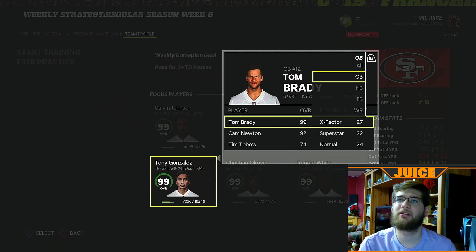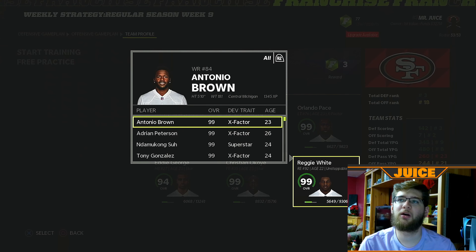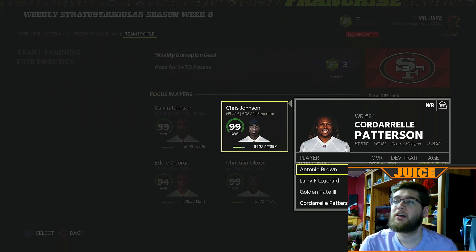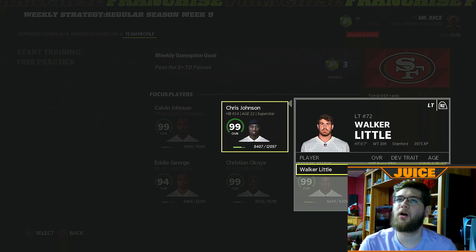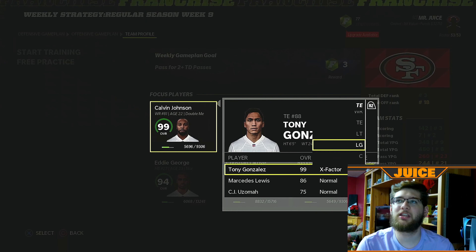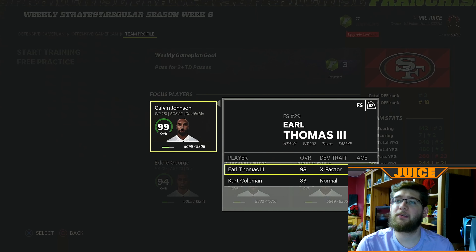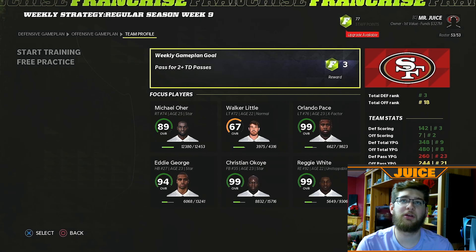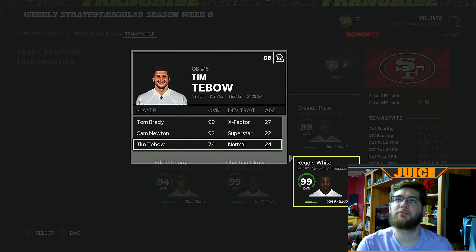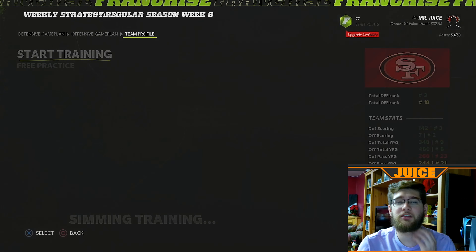I don't think we need Tony Gonzalez on the upgrades anymore — I want to upgrade Eddie George. Let's take CJ off too. I'll give Walker Little this spot just to let him develop. I might give one to Tim Tebow — it's funny as it sounds. Michael Orr is also a good possibility since I want him to be our right tackle. We'll take Reggie White off and put Tim Tebow on there just for the memes. We're going to do the pass-for-two-plus-touchdowns goal. Let's start the training — I'll get these headphones on and get right into the game.